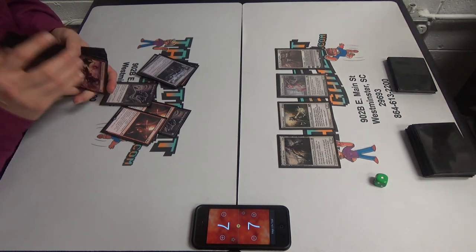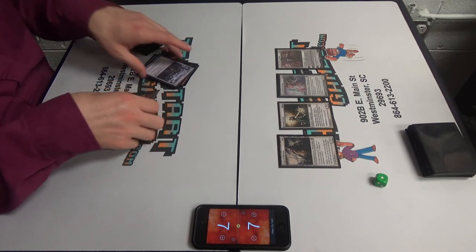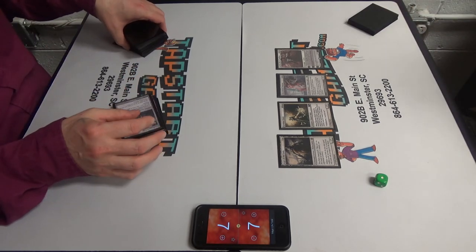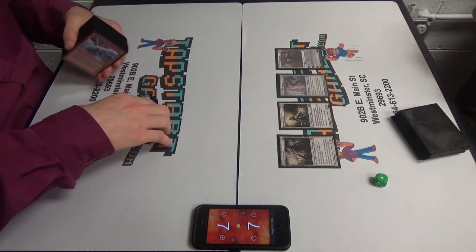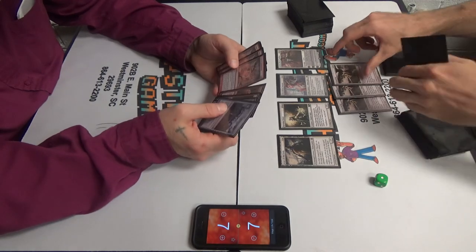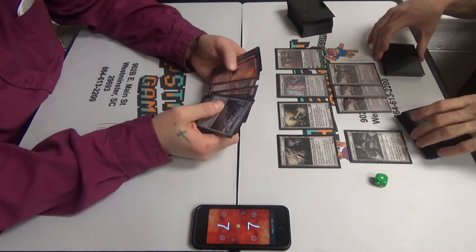And the spell mastery is what makes it uncounterable. In this match, something that could deal with a bunch of creatures — I don't have a Pyroblast, or Anger, or Volcanic Fallout, but those would all be good. But Burn is tough to build a sideboard for, because you don't have a lot of draw cards, so you just need redundant copies. And it's like a combo — you don't want to water it down too much or it won't do what you need it to do.